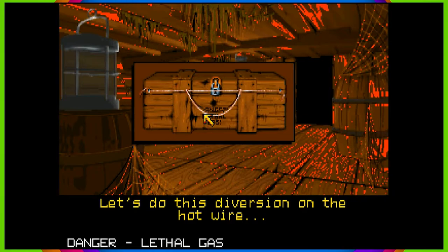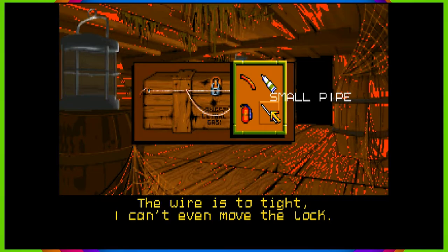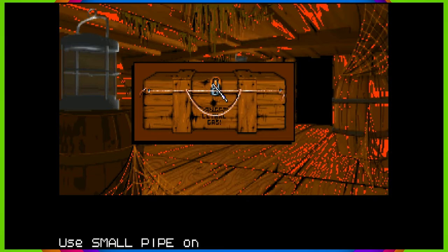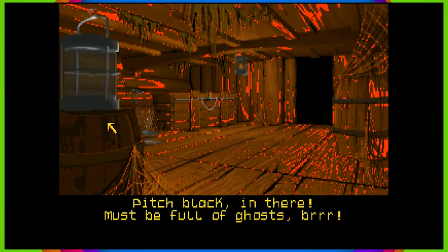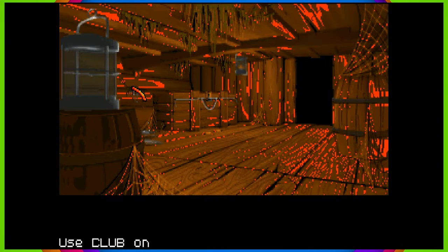Let's do this diversion on the hot wire. Not possible to guess what's in there just by looking through the opening. I got the diversion wire — good thing I can take all these vaults. What happened to your pliers? I didn't get them yet, so they've gotta be around here somewhere. You're right, you didn't get the pliers yet. This walkthrough seems to imply you should already have it.